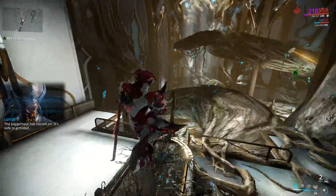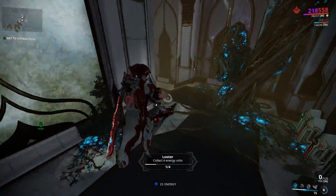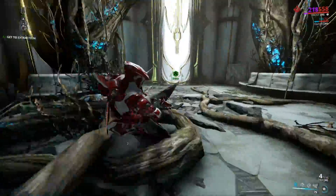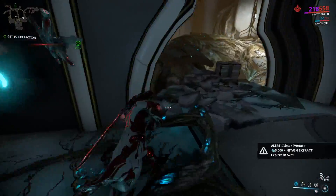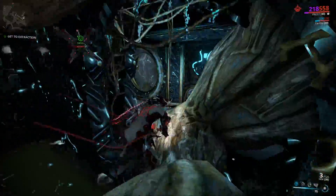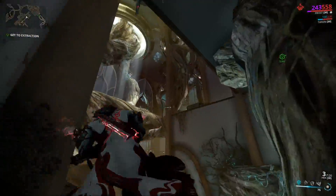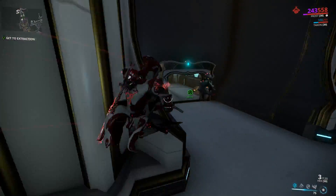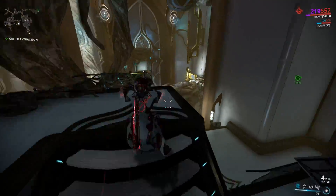Every single attempt I start could be like the one thing that I want to get. This could be the run. I could find a vault at the very end of this hallway — and it could be a decaying key, which is a 1 in 4 chance, and maybe that's the one. Maybe it's a warfare mode I still need, maybe it's even narrow-minded. If I get narrow-minded, I'm done. My grind is over. That's kind of the stuff that keeps me going. This is one of the few true RNG grinds I feel.